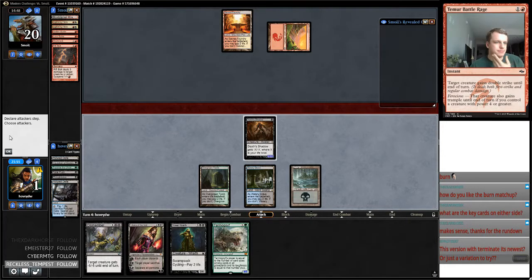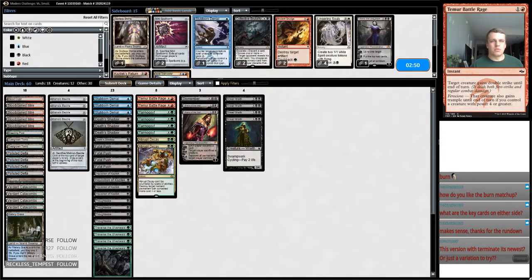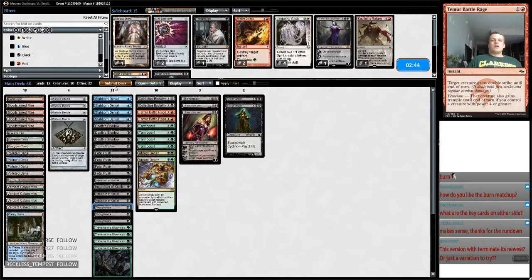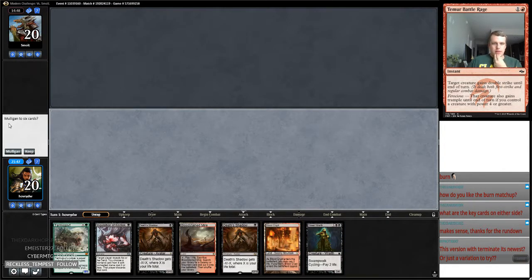We mulliganed, but next time we'll see if we can get a crack at it again. We board the same way we did in round two. This hand is good — it appears to be one where we're probably going to go pedal to the metal and get two big Death Shadows quickly.